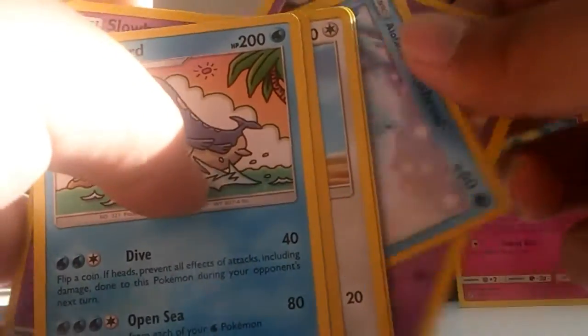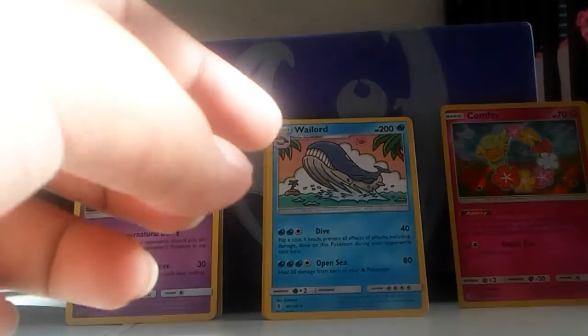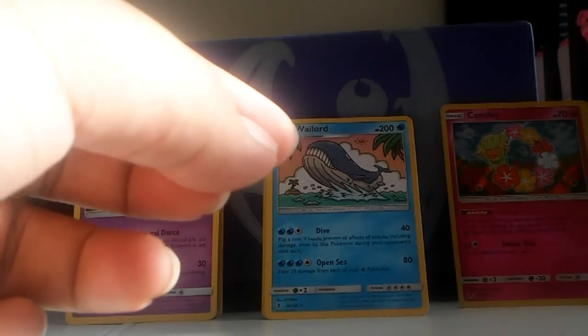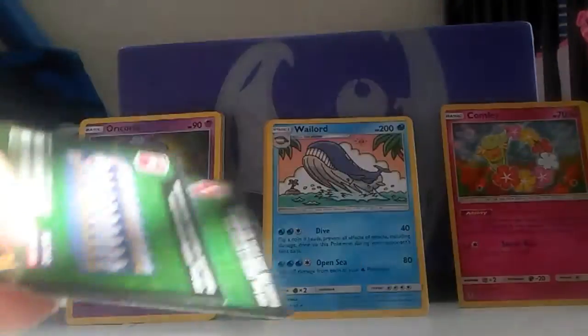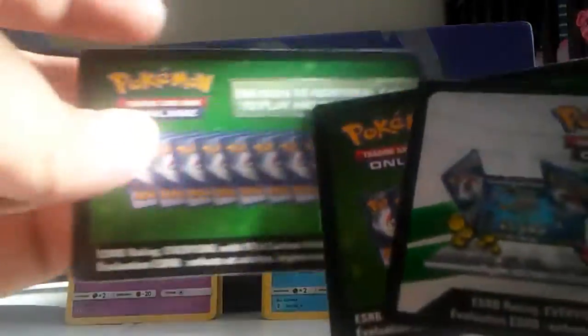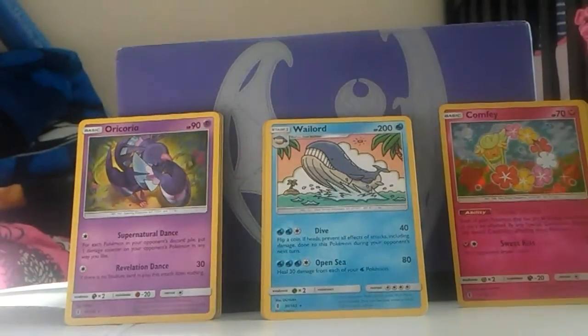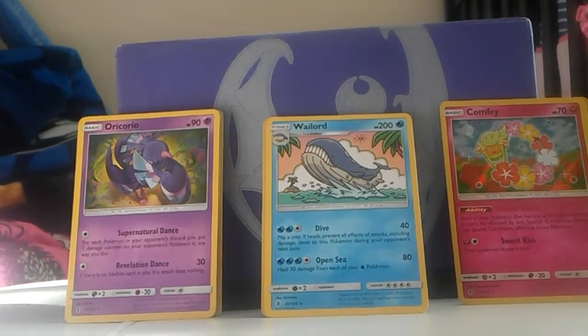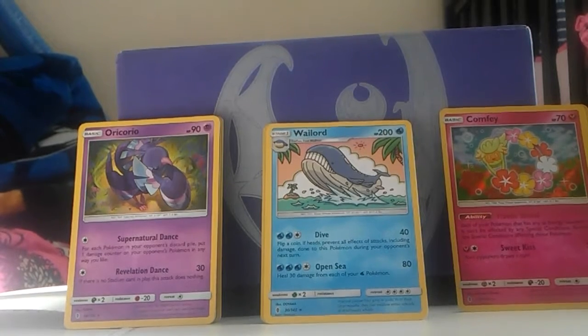So overall the holo Comfey was the main attraction — we didn't get anything too good apart from the holos and reverse holos, which was okay. Either way it's a good set and I'm liking the art so far. We did get two green codes because we got two holos. I wish they would change that though — green codes and white codes kind of spoil the packs if you see them too soon. But thank you guys for watching, I hope you have a great day and enjoy the set at its pre-release!